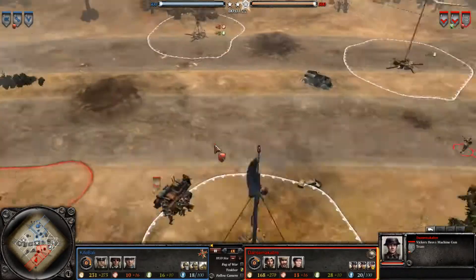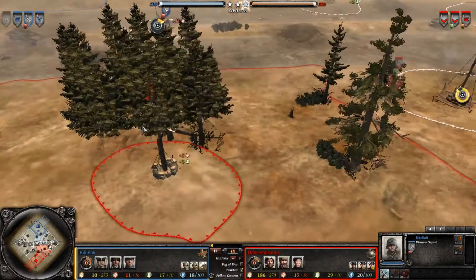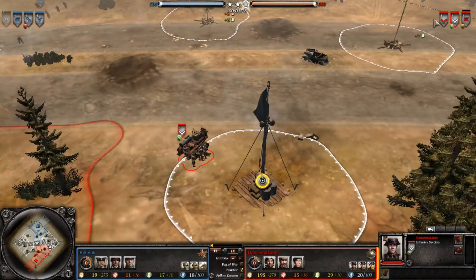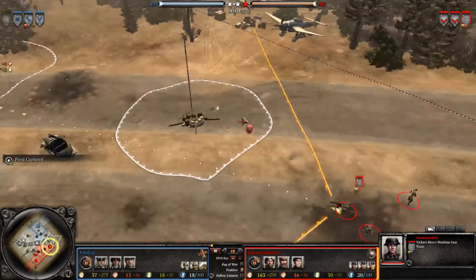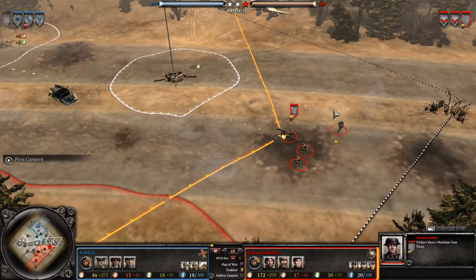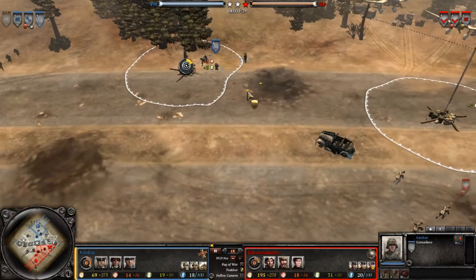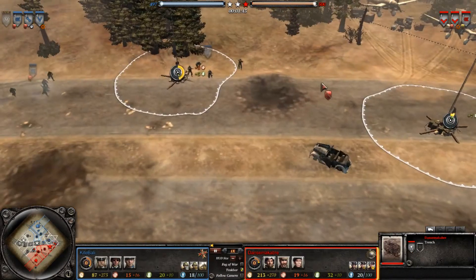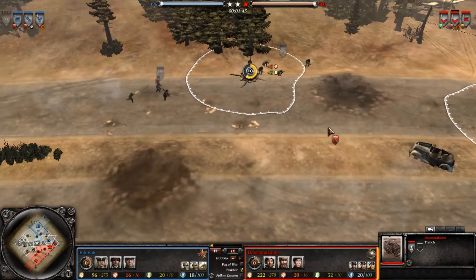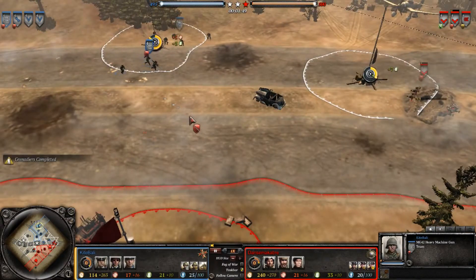Machine guns will be excellent pretty much anywhere on this map. Right now we see an interesting placement at the extreme corner of the map with that machine gun, just waiting for enemies to reveal themselves. He's going to build a trench at the fuel point, which is probably a very good decision, except it's going to get countered by the MG42.